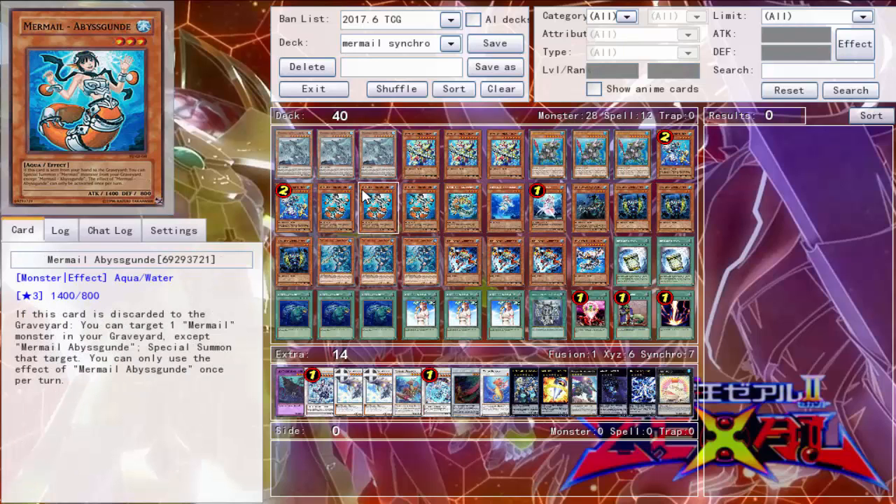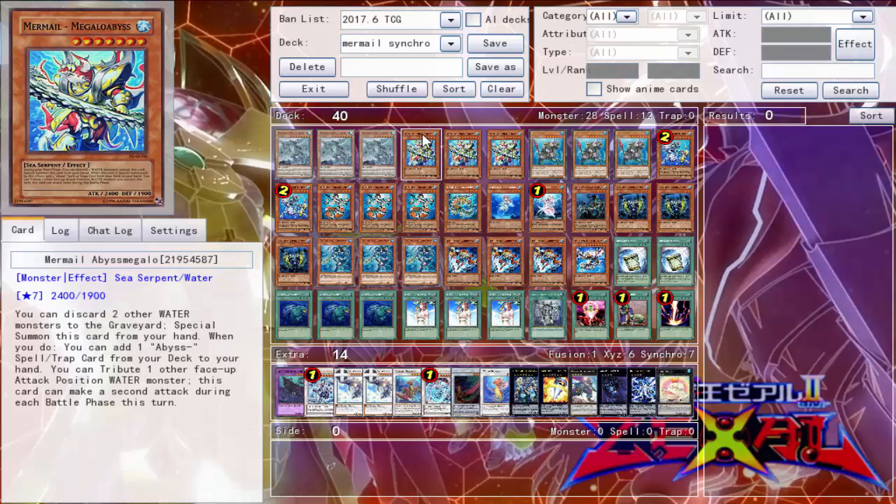Up next we have three Mermail Abyss Gunde. When it's discarded you can target one Mermail in your graveyard, except Gunde itself, and special summon that target, which can again enable a lot of combos.